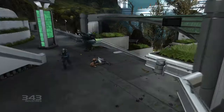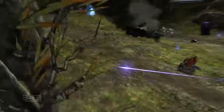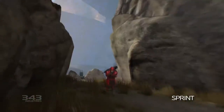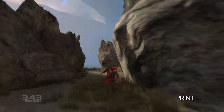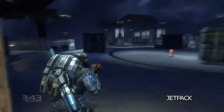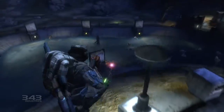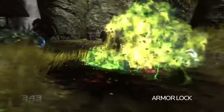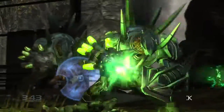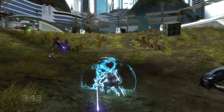Across the battlefield, you'll find a number of armor augmentations which will allow you Spartans the ability to change up your combat encounters. With Sprint, you can summon quick bursts of speed to get to cover or to flank an enemy position. The Jetpack is useful for getting to out-of-reach areas or buffering hard landings when in freefall. ArmorLock offers a limited but effective enhancement to shielding technology, making the stationary user invulnerable for a time before releasing a close-range EMP.